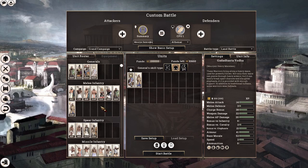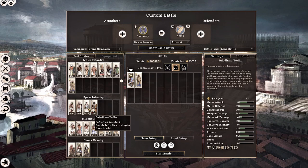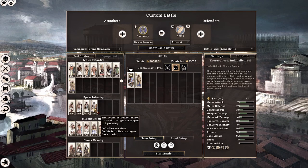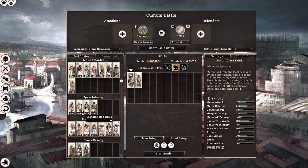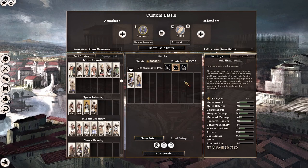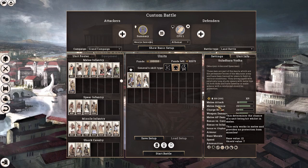Moving on to our next section, we have the Spear Infantry. Keep in mind, we only have three options to choose from — this fourth option is actually an AOR unit. Spear units are pretty substandard for the Mauryan faction. However, we do have a respectable Mauryan Armoured Spearman with an armour of 25 and a shield value of 7, which should serve as a decent frontline unit.